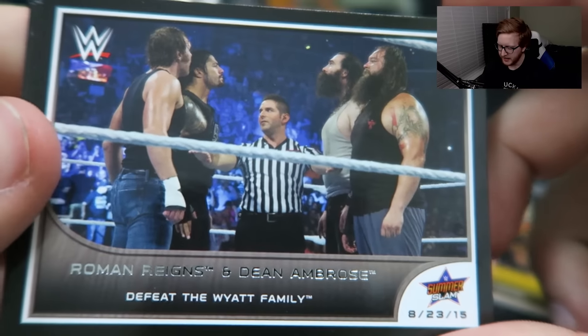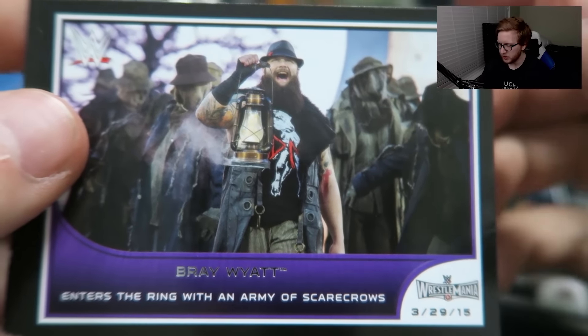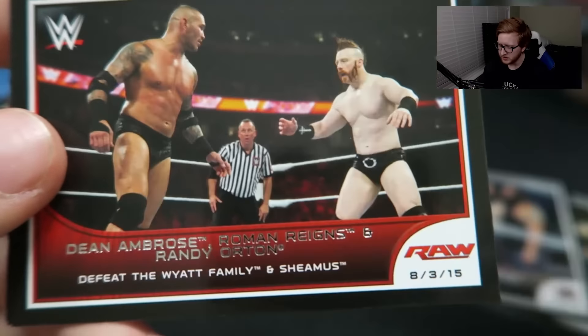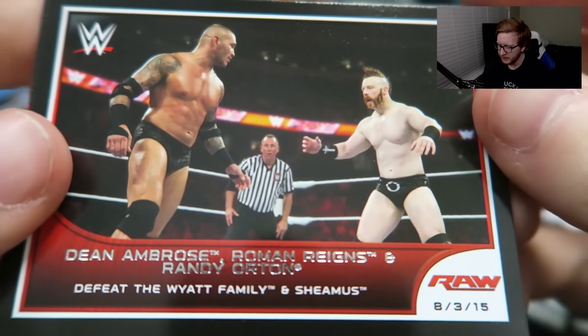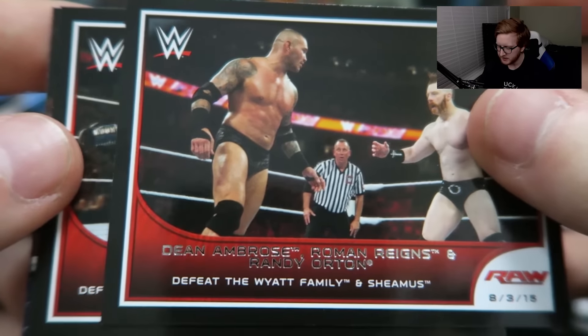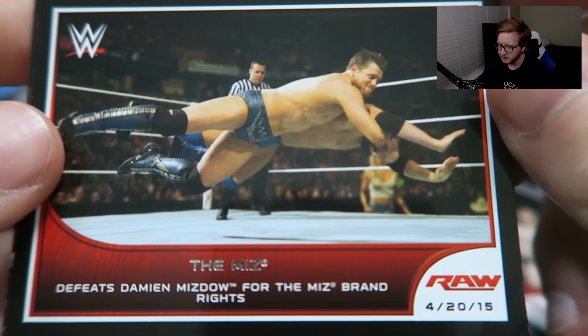Roman Reigns and Dean Ambrose defeat the Wyatt Family at SummerSlam. Bray Wyatt enters the ring with an army of scarecrows — that's a cool entrance, that was last year's WrestleMania. Dean Ambrose, Roman Reigns, and Randy Orton defeat the Wyatt Family and Sheamus — that's on a Raw. The Miz defeats Damian Sandow for the Miz briefcase rights.